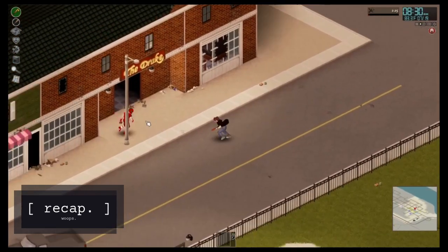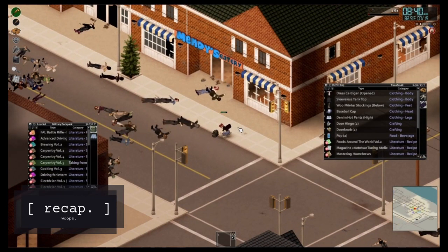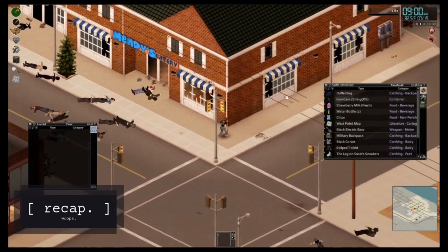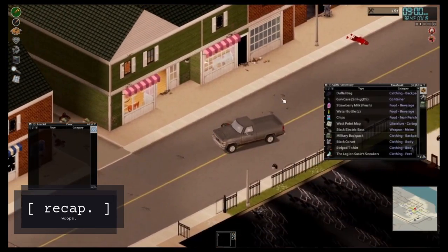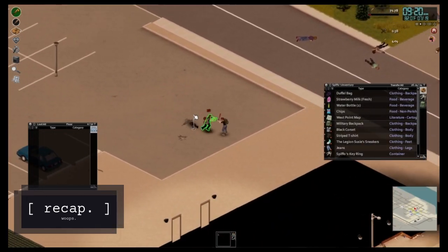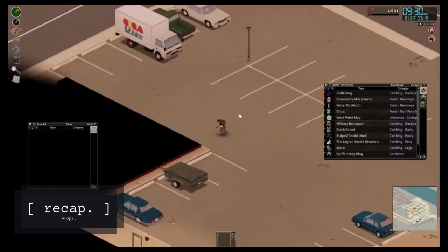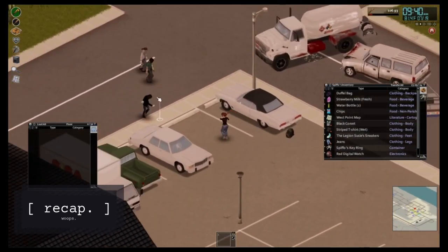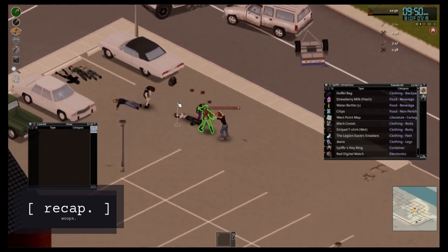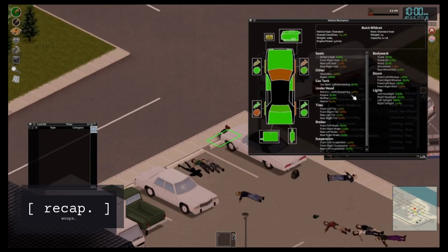At the end of my last stream, Spiffo got her ass got. She left this bag here in the middle of town full of books, and I need to get that back to base. So I remade Spiffo in West Point and had her go grab it and just find the first car she could find that worked, and I found this sweet Buick Wildcat. That was such a lucky find, but rest in peace — that car didn't last very long.